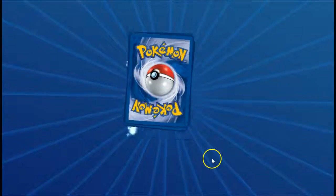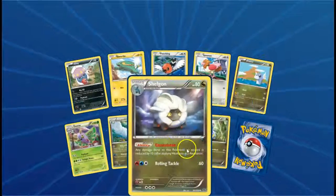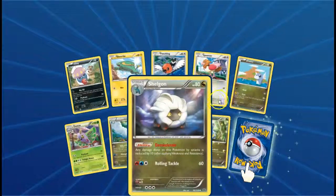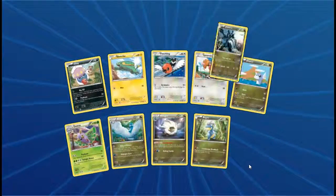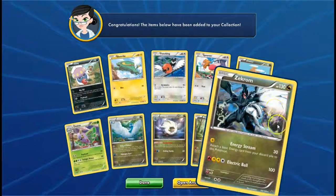Pack number five. Nice — getting in the same position. And what else do we have? Zekrom holographic. We have two holographics so far. No EXs. RIP.